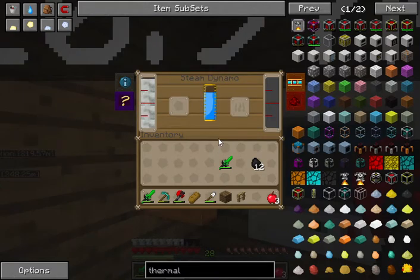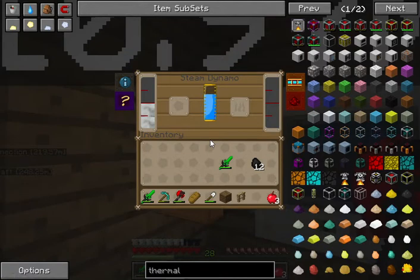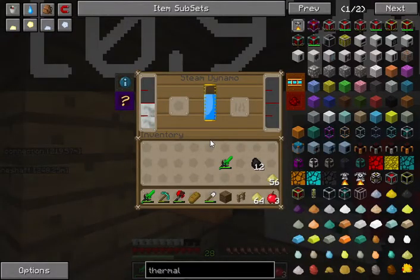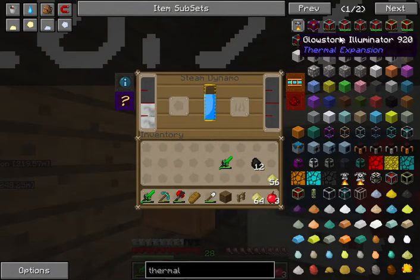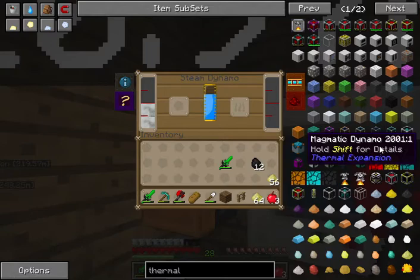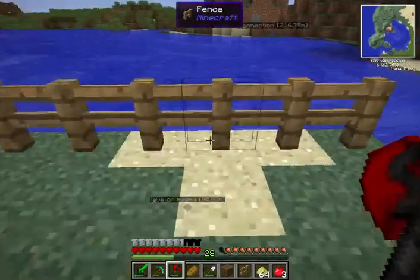So yeah, unlike the IndustrialCraft stuff and Techic Classic, the steam dynamo comes with — you can see at the top there — it comes with... Is it draining? No, it's draining from the pulverizer itself.